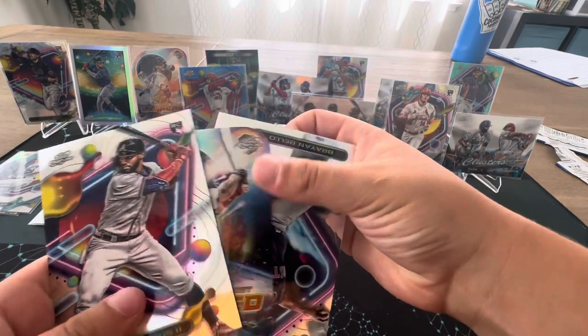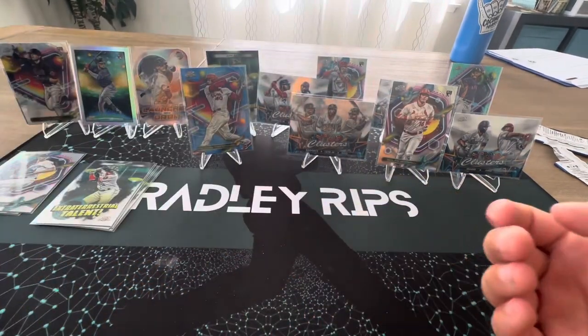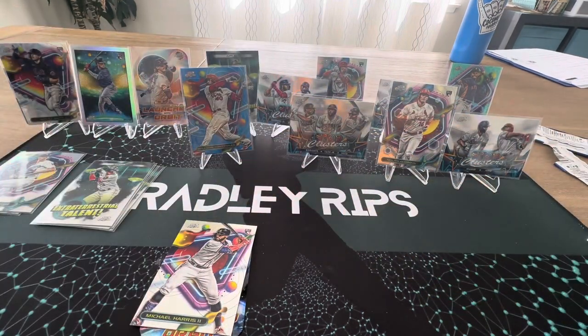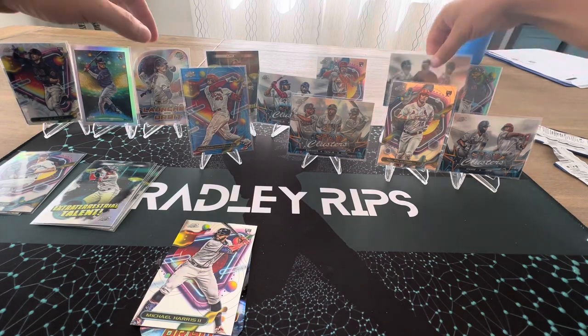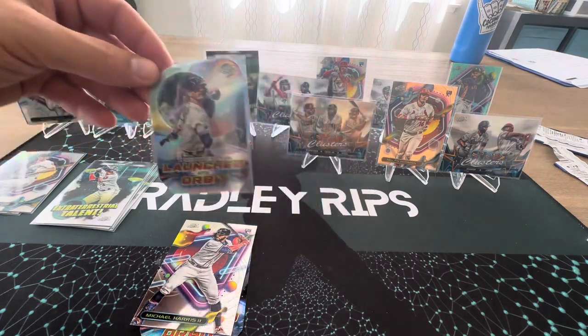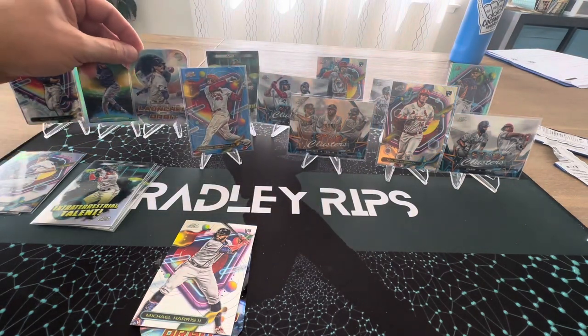Goldschmidt — oh, without a triple. I'm kidding. Alright, I got it. Hope you liked that video on Radley Rips. I feel like the best card might have been — what do you think, guys? Tough. I think I like the blue Wilson Contreras. Same. I kind of really like this one — the Arizona Star Clusters. And I think I like this. Oh, that was pretty cool. Well, I hope you liked that video on Radley Rips. Goodbye, see ya!